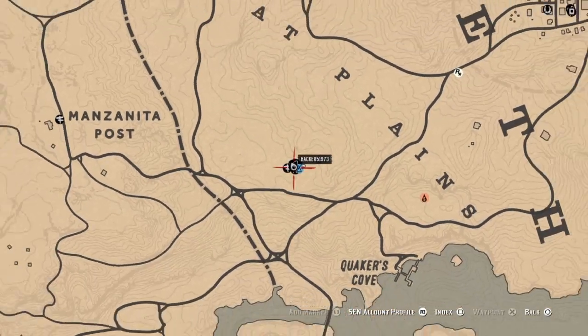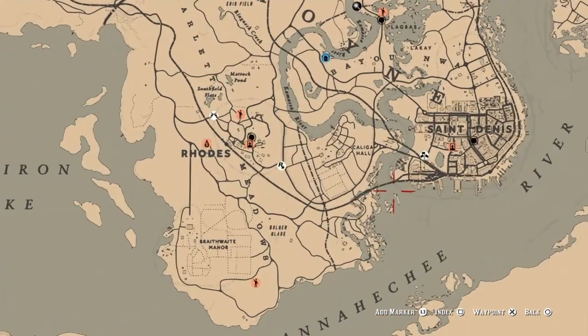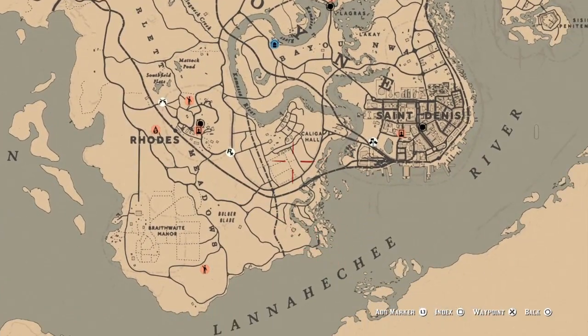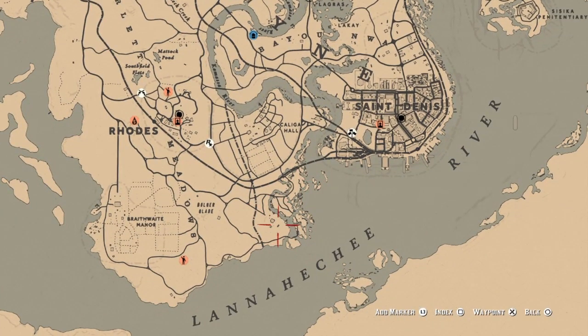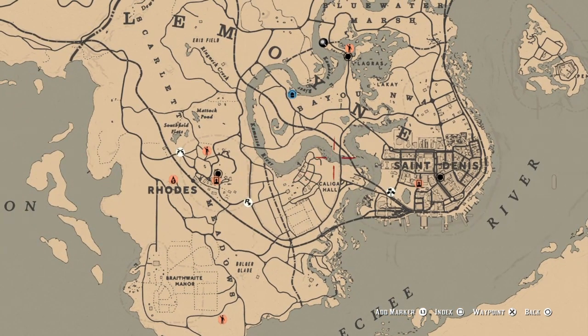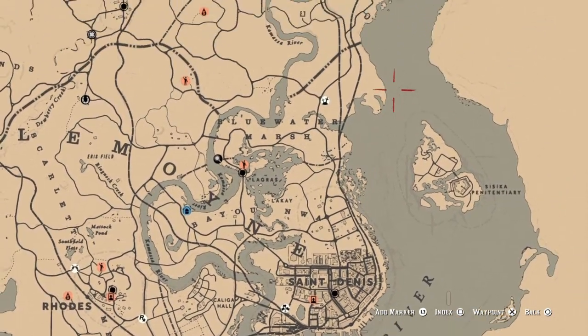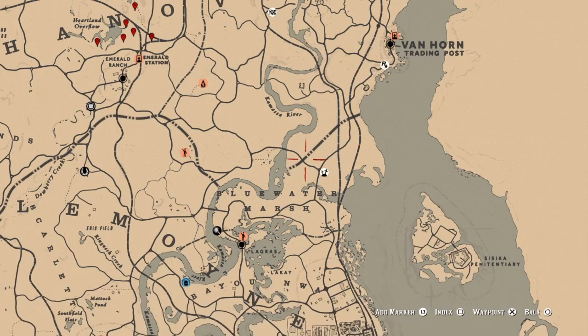For two spoonbills skinned, I'll show you some locations where you can find them. You can find spoonbills along the islands just south of Caligo Hall. Come up through here and you can find spoonbills in this area as well, and also over here. Just get your two spoonbills, skin them, and that challenge will be completed.